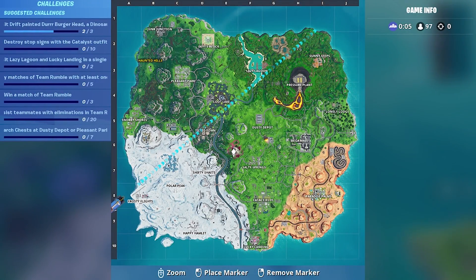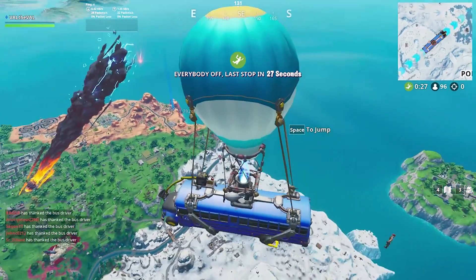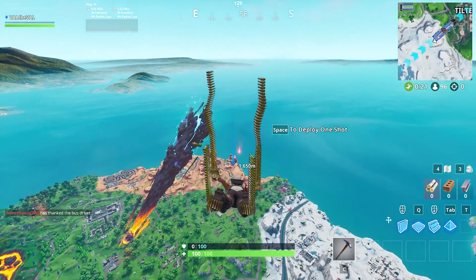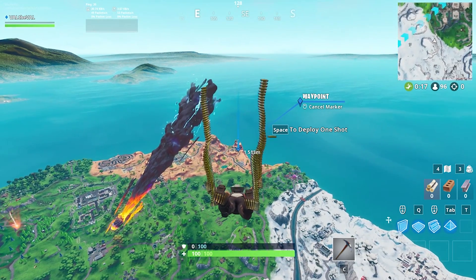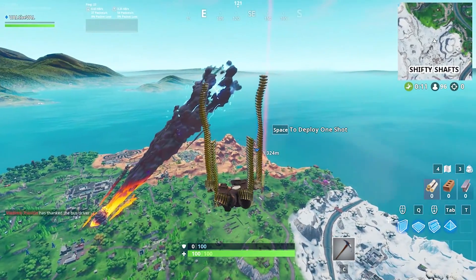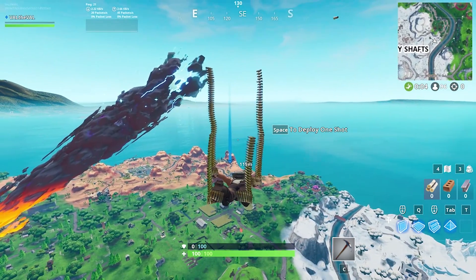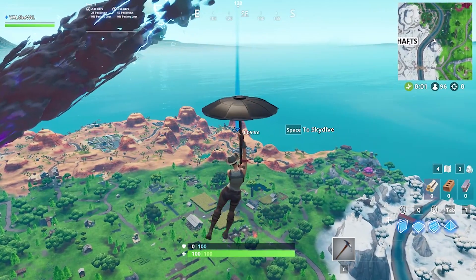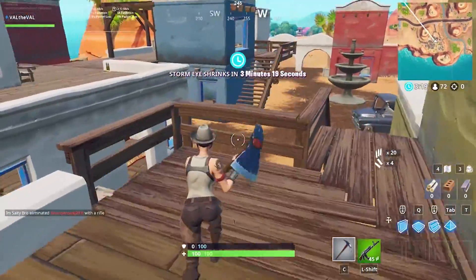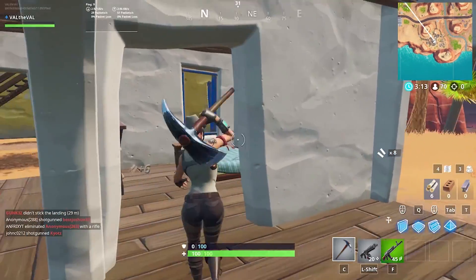We're going to go somewhere where I know for a fact a ton of weapons drop — we're going to go to Pueblos, that's what I like to call it, Westworld. Try and find as many weapons as we possibly can. Also, if you guys haven't already, make sure to hit that like button and subscribe if you're new. And if you want to watch me play live, check out my Twitch channel, twitch.tv/valtheval — links will be in the description. We got the AK, that's what it looks like on the AK, very clean. Man, this is such a cool wrap.